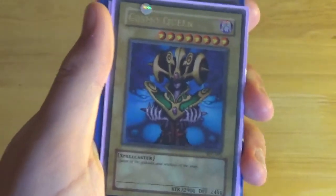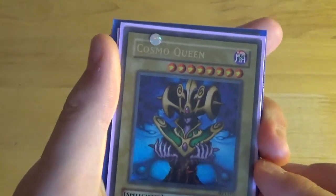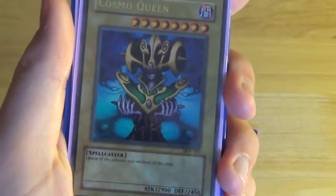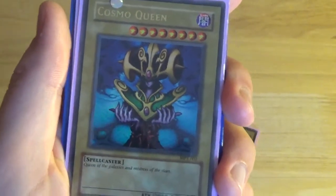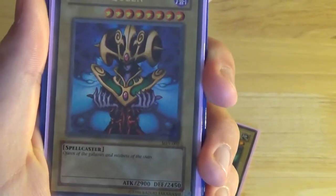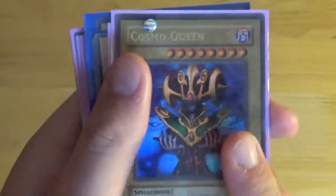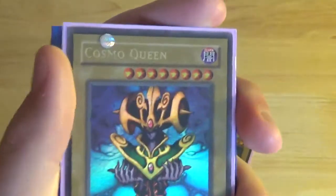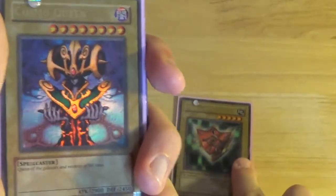Next up is Cosmo Queen — not part of the Cosmo deck, because that's with a K like Mortal Kombat. This is a Dark Spellcaster, Level 8, 2900 attack, 2450 defense. So this is actually one of the best stat cards for Tribute monsters in this whole set. You'll notice a trend with Tribute monsters having terrible stats and terrible effects as we go on. Flavor text is 'Queen of the Galaxies and Mistress of the Stars.' This was the last actual card of the set I needed.